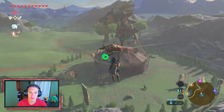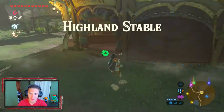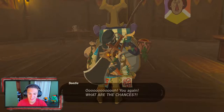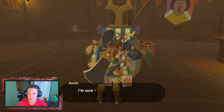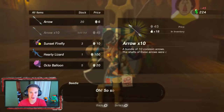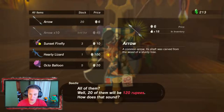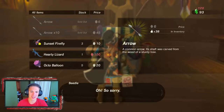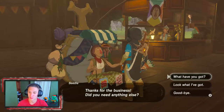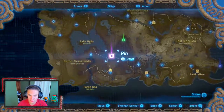After the shrine we head down to the Highland Stables to spend some rupees on arrows. The merchant — Beedle — is here. He has arrows: we buy a batch of 10 and then another 20 at six rupees each, coming out to 120 rupees. It's an outrage but we need arrows — they're very valuable when exploring.